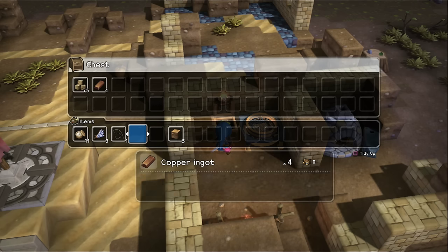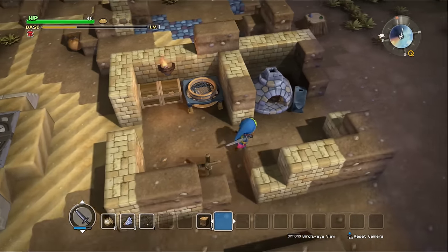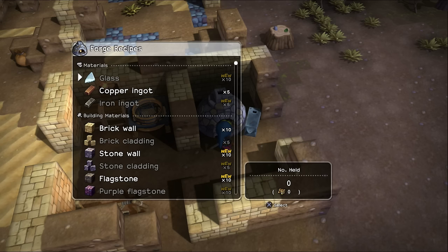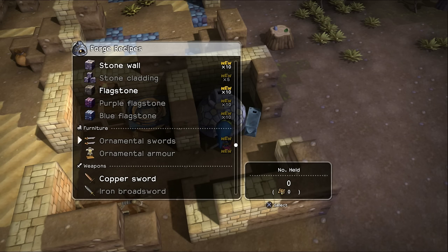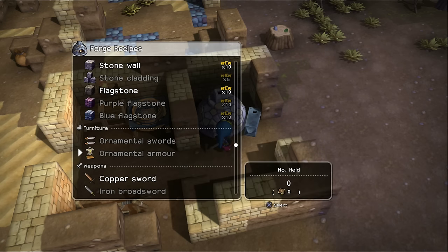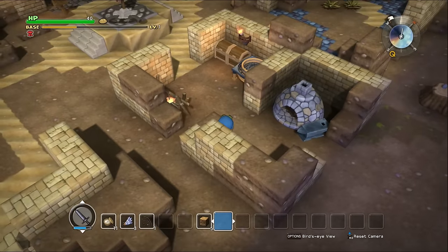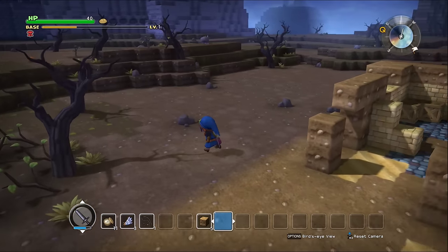Let's put the brick cladding away and copper ingots away. We're not going to put the earth away because we're always using that stuff. Glass brick wall — this is just all stuff for protection. The ornamental swords and ornamental armor are good, but we're going to need iron for that too, and wood. I imagine that's going to be in the next area.